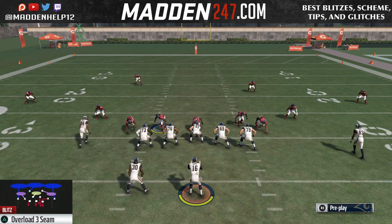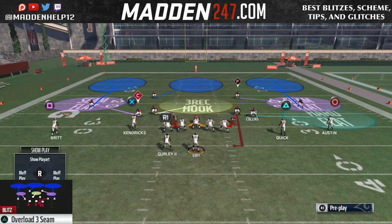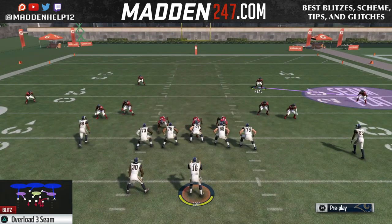Possibly even three guys coming free through one of the B gaps. Also with the cover three version of the blitz, if the running back is on the left side — like in the cover two or man-to-man — and they block him, it will still come in. But if the running back is on the right side and they block him, it's not going to come in.